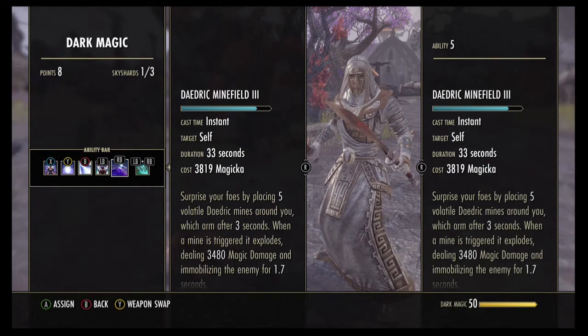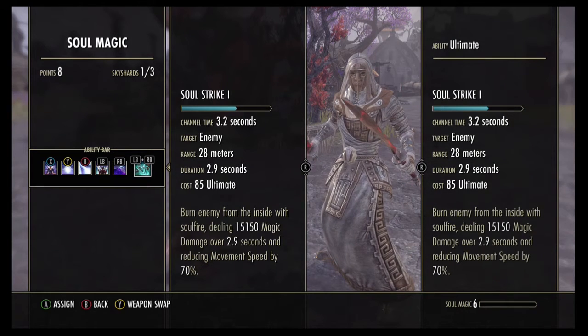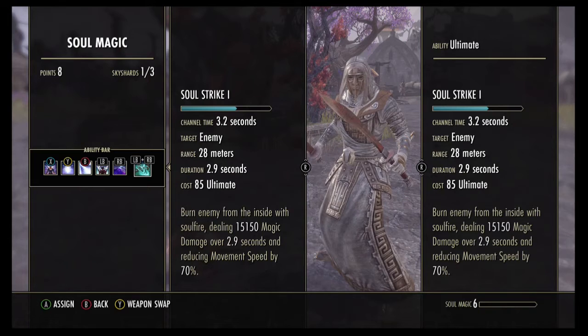The fifth ability is Daedric Minefield. What this would ideally be is Magical Detonation, but I do not have my Assault skill tree high enough to get that, so I've got Daedric Minefield for now. It spawns five mines on the ground, and when enemies run over them it'll trigger them and do 3,480 magic damage and hold them in place for 1.7 seconds. The ultimate for this bar is Soul Strike, which does 15,150 magic damage in PvE and only costs 85 ultimate, so it's very powerful and you get it really quickly.